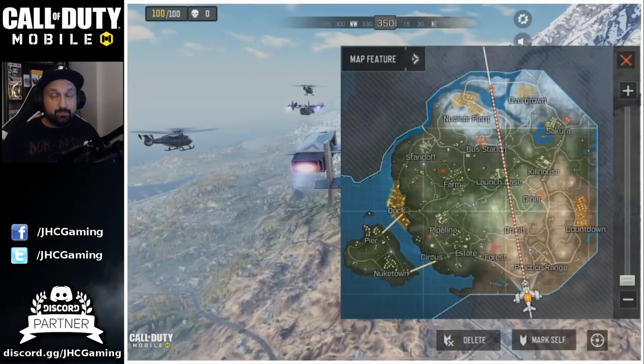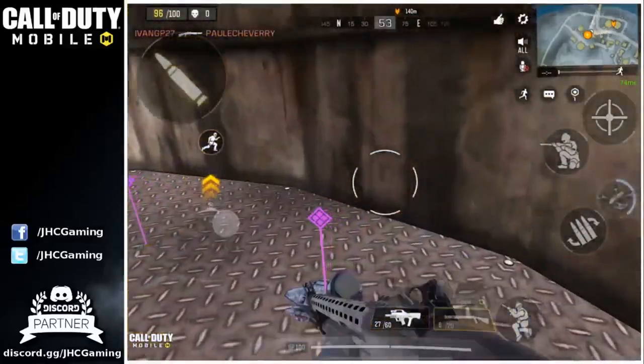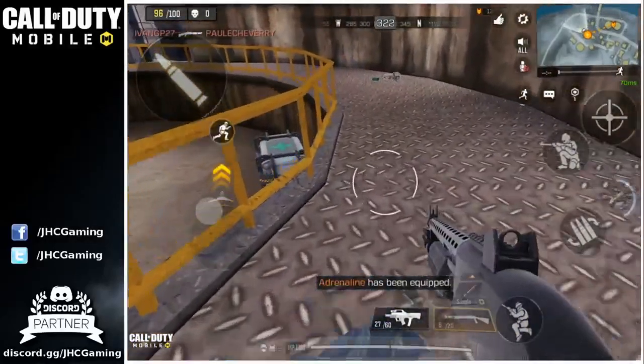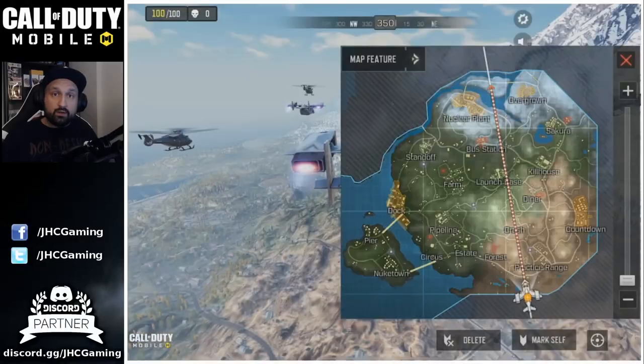Now let's go over the best looting spots and landing strategy. The best locations for early game loot are the spots in orange and yellowish on your map: the dock, the nuclear plant, overgrown, and countdown. These are the best loot locations because they give you more chances to get epic loot like level 3 vest, adrenaline shots, and purple attachments. You also have a better chance to find legendary drops like the Thermal Scope Arctic 50 and some legendary attachments.